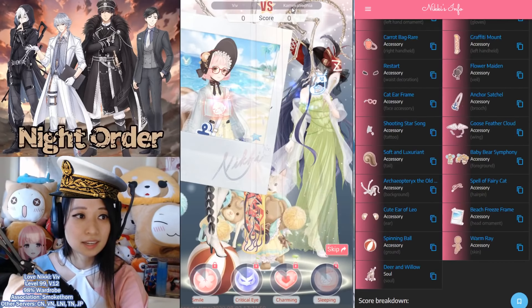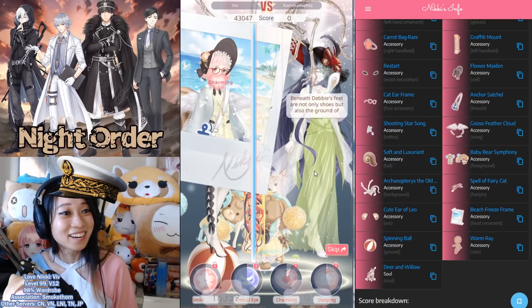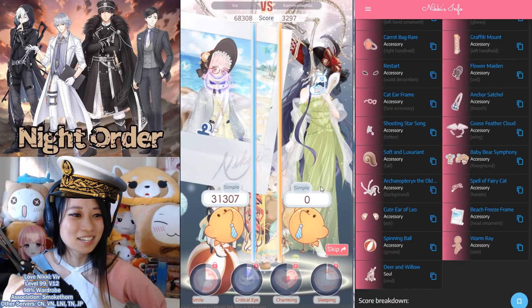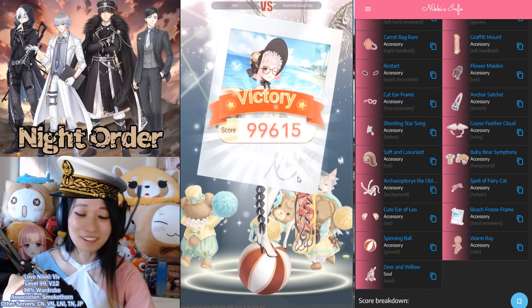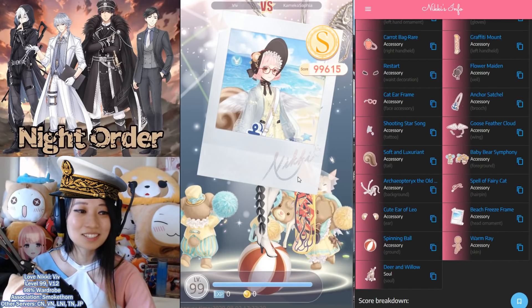Here I am fighting Kamiko Sophia who got zero points — what is she wearing? She's wearing like nothing! Never mind, she got some points. So this is 99k points. This score is really, really good, and this is what I am going to stick with.